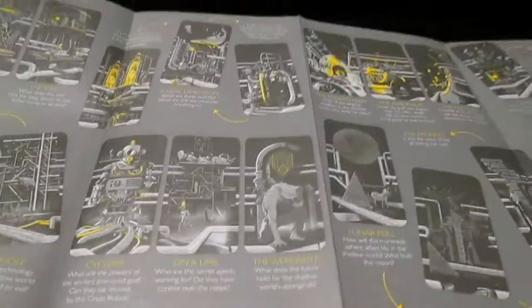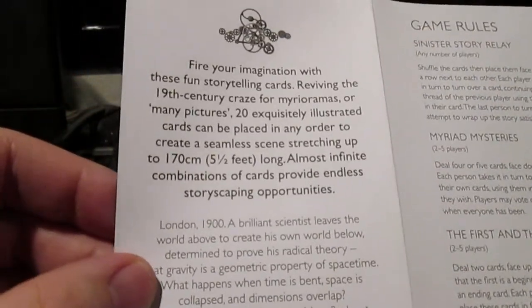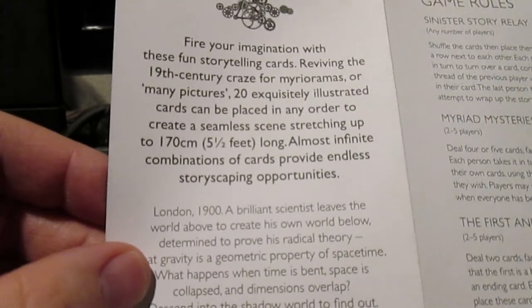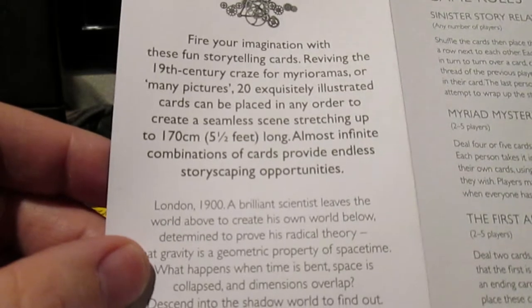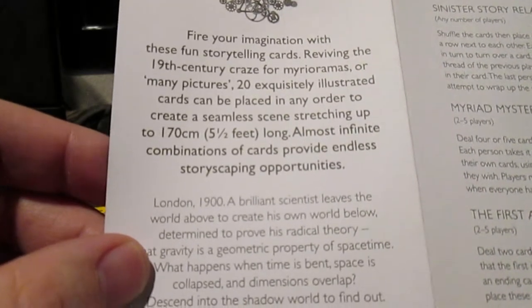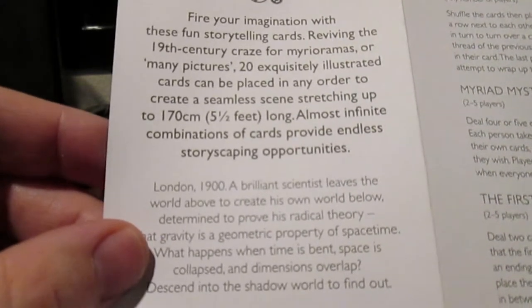You get this fold-out, which is the same thing as before, but on the back are the ways you can play this. It reads: 'Fire imagination with these fun storytelling cards, reviving the 19th century craze of Myrioramas or many pictures. 20 exquisitely illustrated cards can be placed in any order to create a seamless scene stretching up to 170 centimeters — five and a half feet long. Almost infinite combinations of cards provide endless storytelling opportunities.'